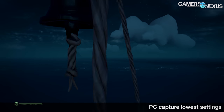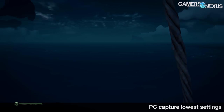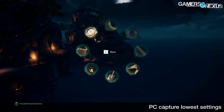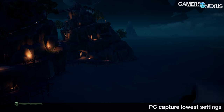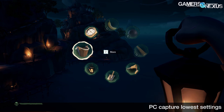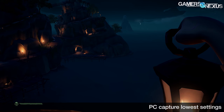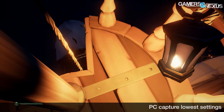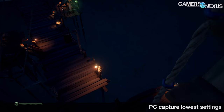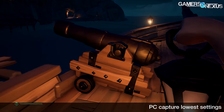In our testing, we observed that dropping from mythical — the max settings — all the way down to a minimum of cursed, there is relatively minimal quality change overall. Sea of Thieves seems to mostly exaggerate the texture detail setting and water detail, with the rest impacting visuals in limited ways. Water is where Rare invested most of its graphics resources, and you can see that in reflections.